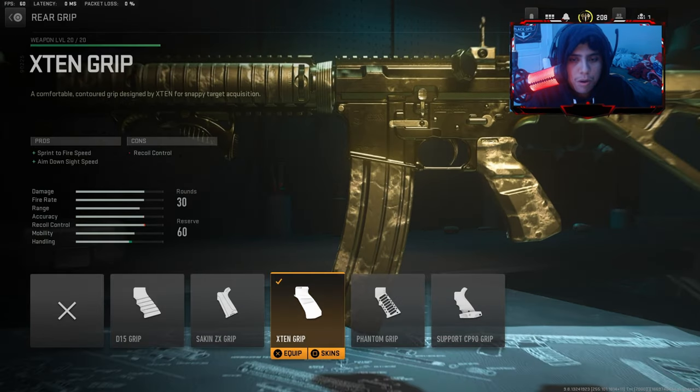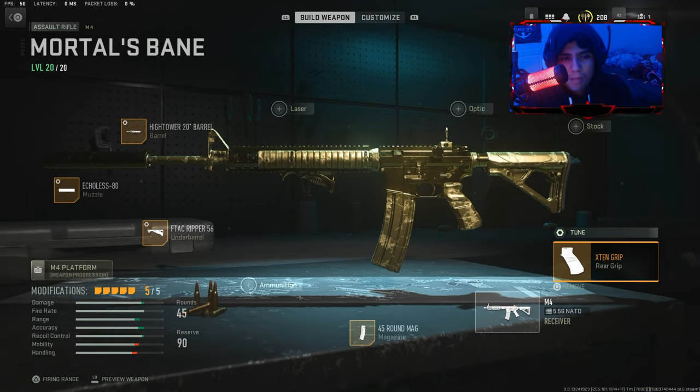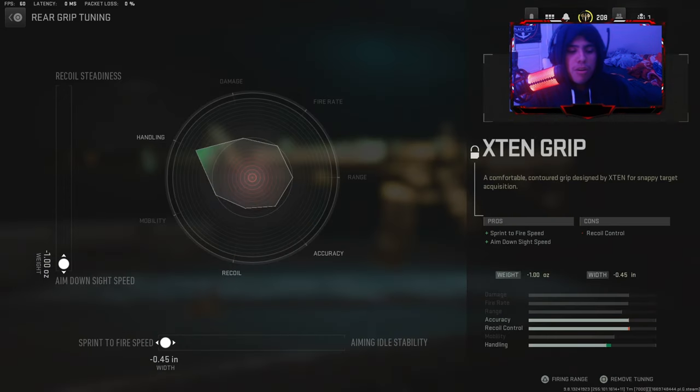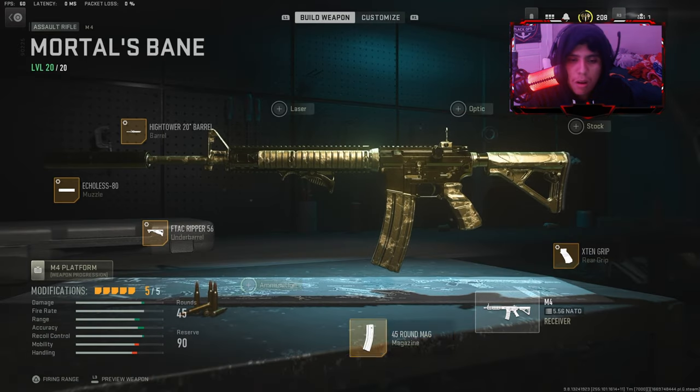The last attachment is the X10 Grip. It gives you sprint-to-fire speed and aim-down-sights speed. The only downside is recoil control, but the tuning will help boost that up. Max out the aim-down-sight speed and the sprint-to-fire speed.